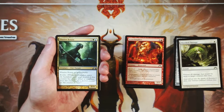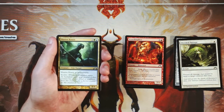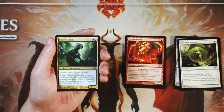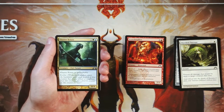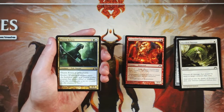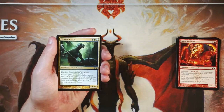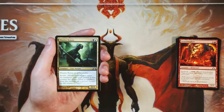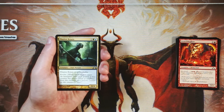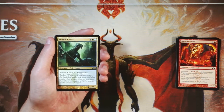Our first uncommon is Elusive Krasis — one, a green and a blue, for a 0/4. It is unblockable and also features Evolve, which is really the key. For only three mana you get a 0/4 that is unblockable. Since anything you play is going to have more power than this card, you can generally get one or two counters on it quickly and then start swinging in for unblockable damage, which is great. I honestly think this is probably the best card we have so far. Unblockable is really key in limited because no matter the board state, you'll be able to get in for good damage. It ensures board stall positions are always in your favor, and breaking up a board stall is always something you should be looking for.